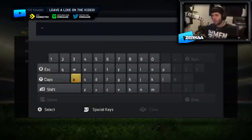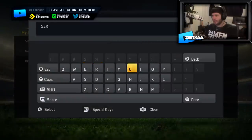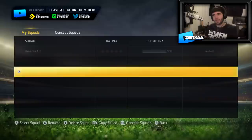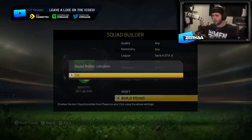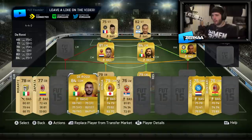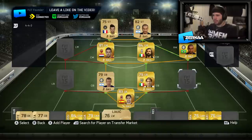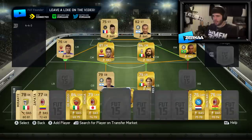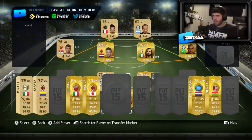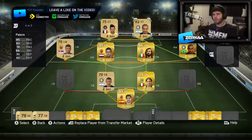Let's go create a new squad — squad builder, Serie A. We've got a lot of Serie A players recently, so surely I'm close to making a side. Build squad. It's not a half bad side. We still haven't got a right back or a left back, but it's definitely a work in progress — getting to a point where it's almost usable.